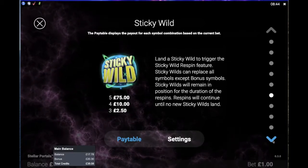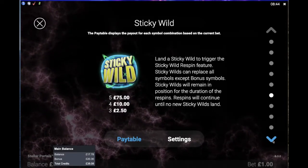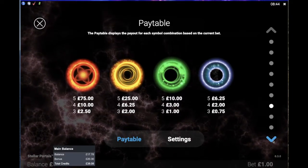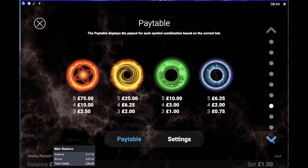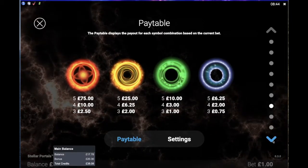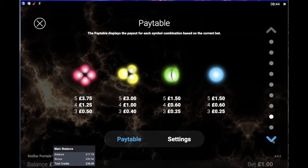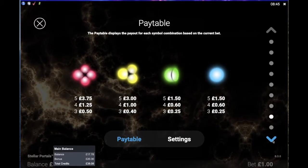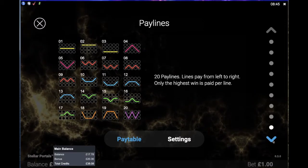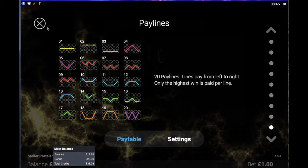There's also a sticky wild which can trigger a re-spin feature, where you can land more sticky wilds on the reels with your re-spins. There are four higher value symbols, all different portals. The maximum win is 75 times your bet in the base game across one single line. There are lower value symbols which pay from about a quarter of your bet up to 3.75 times your bet. There are 20 pay lines on the slot and they only pay from left to right.